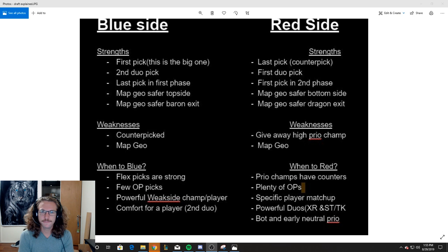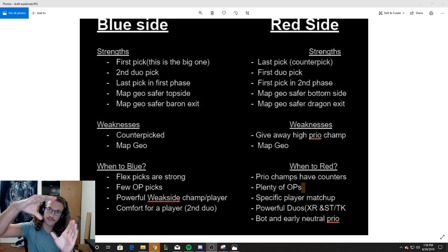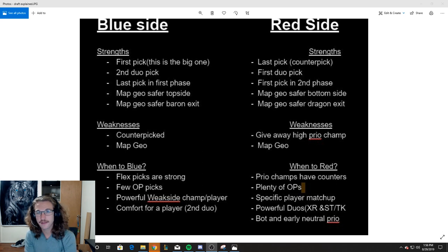I made this little chart infograph that kind of shows the strengths and weaknesses of each side. Blue side is going to be on the left side, red side is going to be on the right side, whenever you're looking at pick and ban. The way that looks on the map is blue side is the bottom side when you're looking at the mini map, and red side is the top side. That'll be reflected by the colors of the turrets whenever you're watching a pro game.